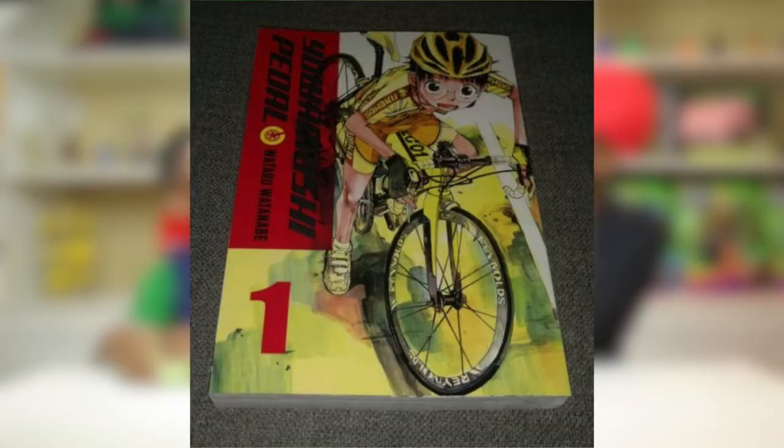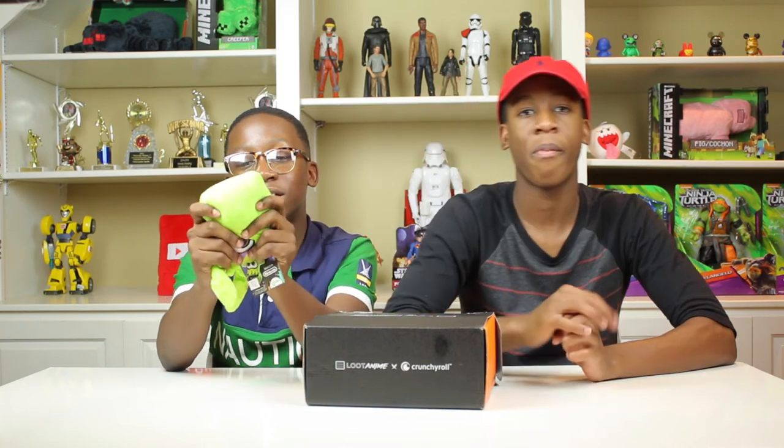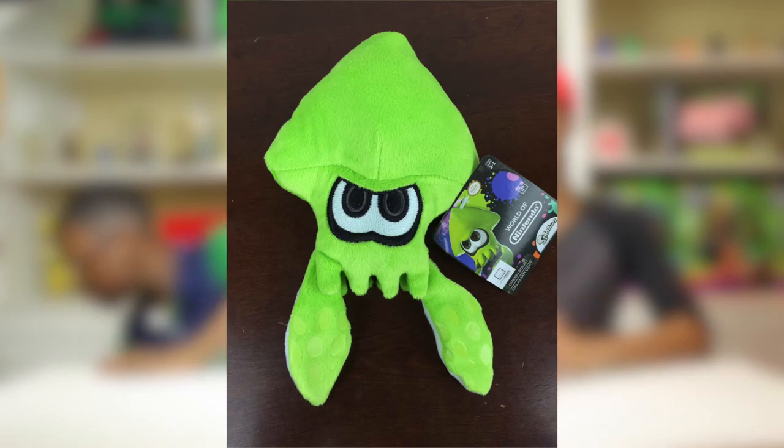I got Yowamushi Pedal — it's a Japanese anime comic book about a guy who rides a bicycle. And here's the Splatoon plushie — it looks pretty cool, it's very soft, and I like the shade of green they put on it. It kind of looks like a hat but it's pretty cool.